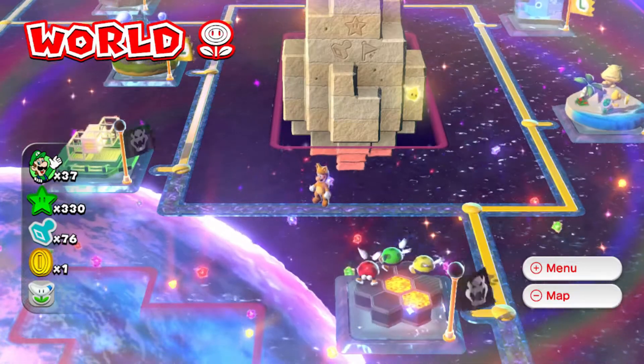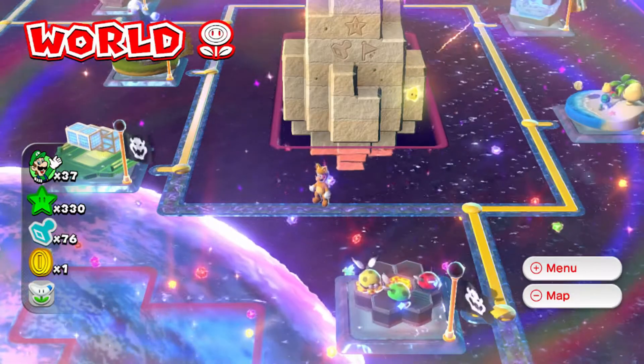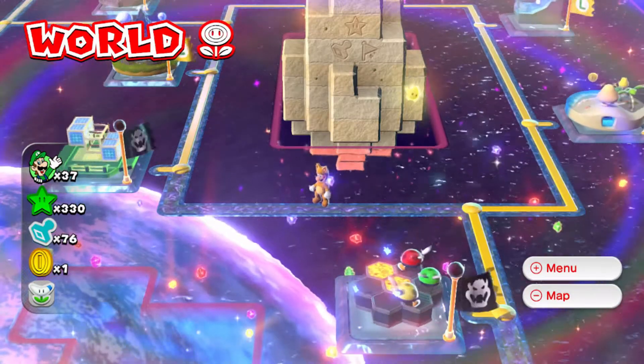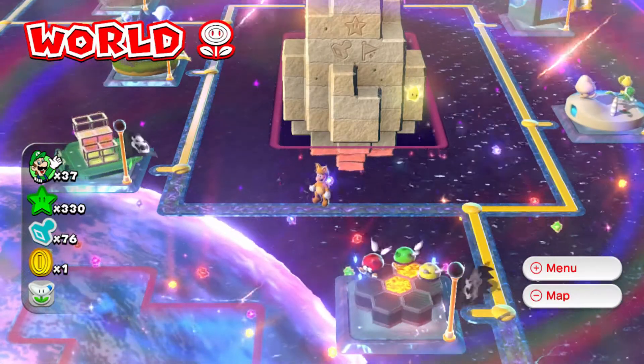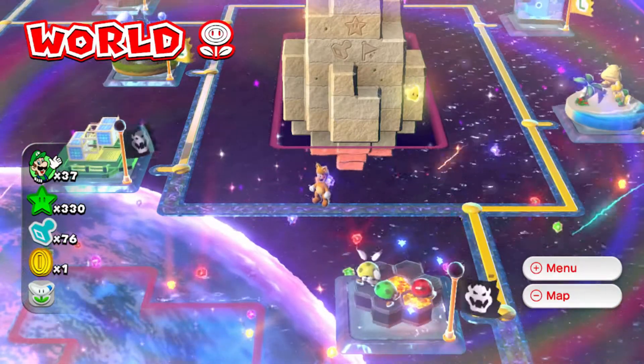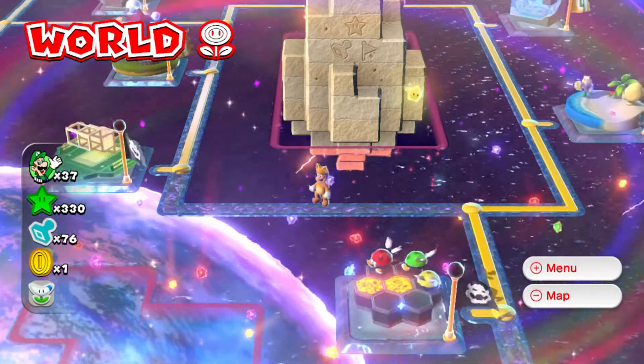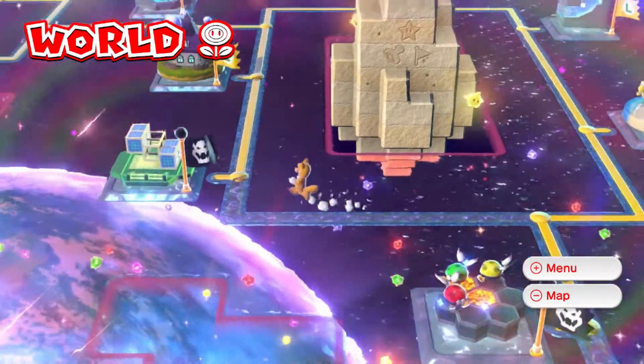Hey everyone, it's the AGM and welcome back to Super Mario 3D World. In the last episode we managed to get through some more World Flower, and I also cleared up the extra green star we missed and a few more flagpoles. So we have everything done so far and hopefully we don't have to go back for anything in this episode. Be sure to like and subscribe for more videos like this, and without further ado let's get started.